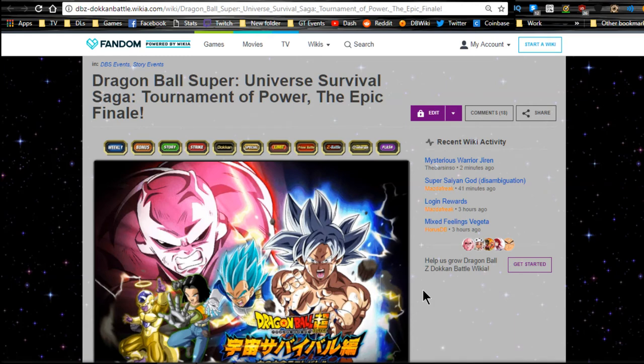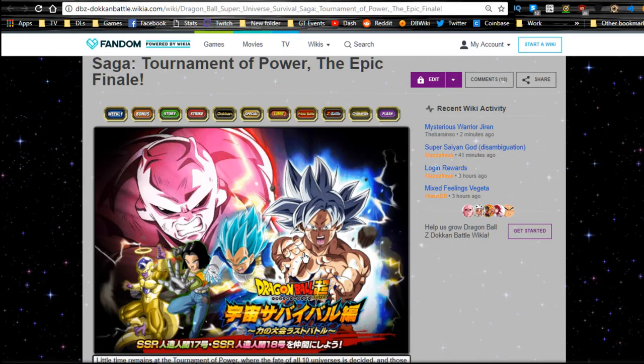Hey guys, so I decided to do this video which is going to be released most likely on Sunday for the Dragon Ball Super Universe Survival Saga Tournament of Power epic finale. This guide is going to cover the new Android 17 and 18 Dokkan versions that coincide with this event, and the Ribrianne. I also did the Vegeta Evolution card, Jiren, Topo, and Dispo yesterday, so go check out that video if you're interested.